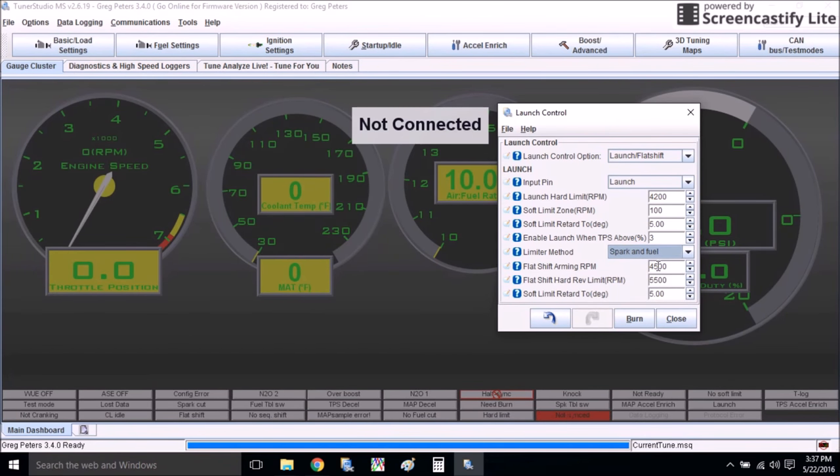Flat shift arming RPM: above 4500 RPM, if you put the clutch in, your new limiter kicks in — whatever you set your flat shift limit to. So you're going through the gears at 7000 RPM, you put your foot on the clutch but leave your foot on the throttle as well. It's going to hold the engine at 5500 RPM until your foot comes off the clutch, and it's going to retard the timing to 5 degrees before top dead center.